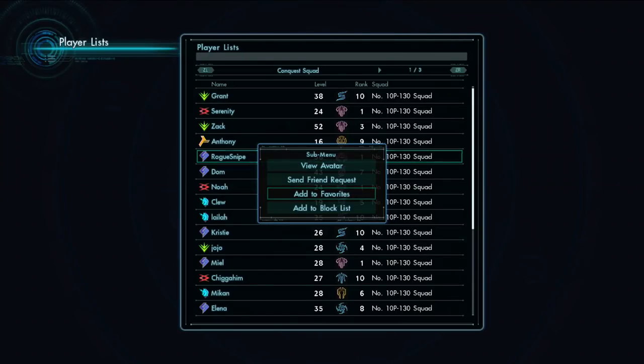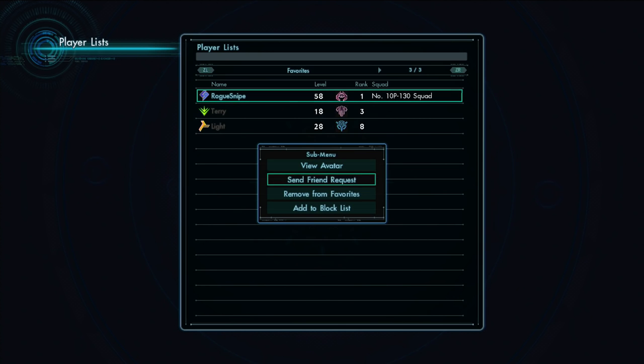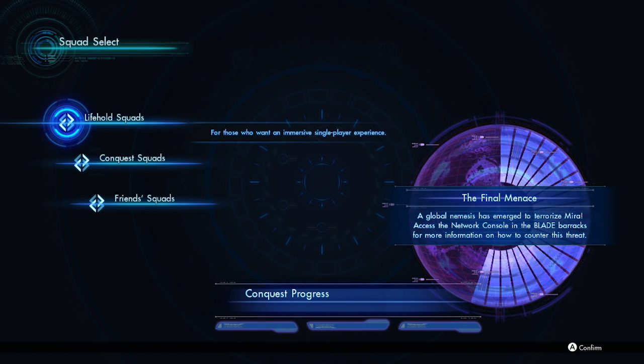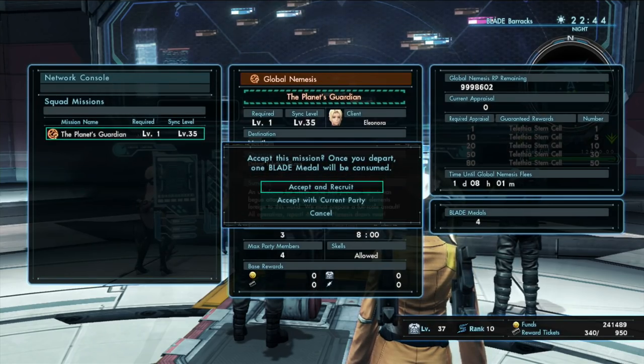Finally, joining a friend's squad will place you in a squad that one of your friends is already in. If you really enjoy the squad, you can add the other members to your favorites list. You can also send friend requests later if you like. It's your choice. On the right, you can check in on Blade's progression on Planet Mira. As you and other squads complete quests, the progress meter will increase. When the meter has completely filled, a powerful nemesis will appear for Blade members from around the world to engage.